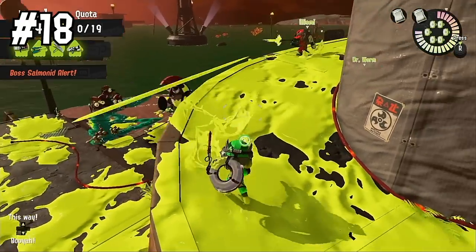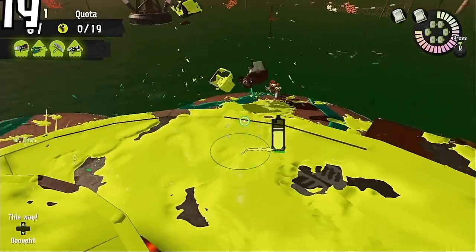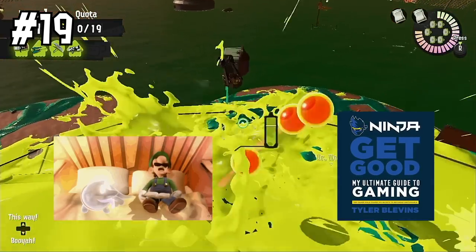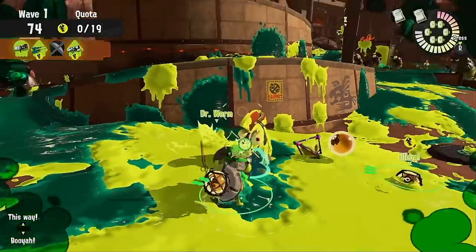Number eighteen: you get one special if you run out right before the King Salmonid fight — please remember this, because there are too many people that don't. Number nineteen: take time to learn how you should be using the weapon you're given. Most of them have a totally different use than they do in ranked or turf. For example, with the splat and dynamo roller, rolling is much more important here than it is over there.